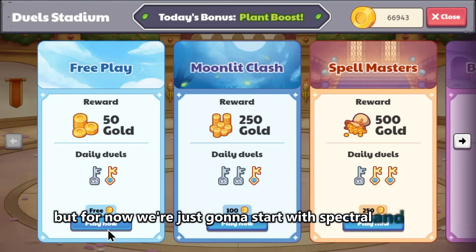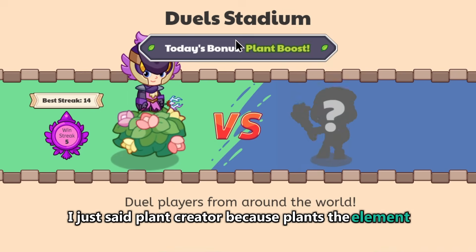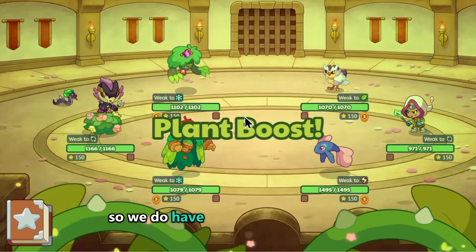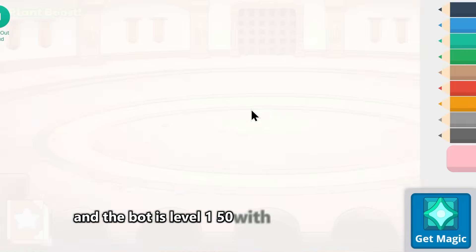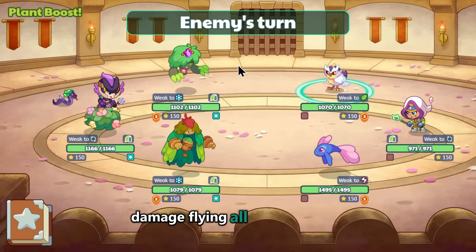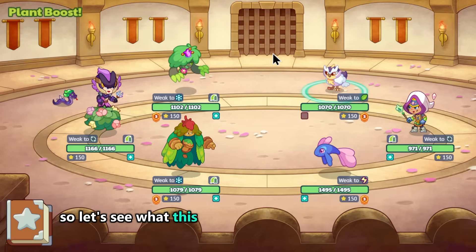We're going to start with spectral and forest creator — I said planet creator because plants are the element. This guy's coming in with a wand. We have something weak to plant which is good for us, and the bot is level 150 as well, so it's fair competition. With merge pets and level 150, damage is going to be flying all over the place — this is going to be insane.